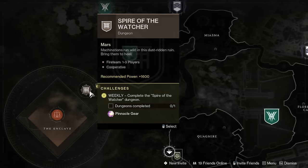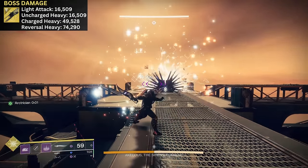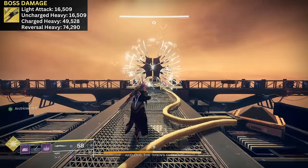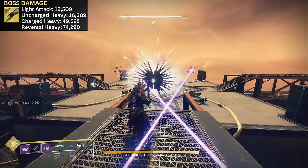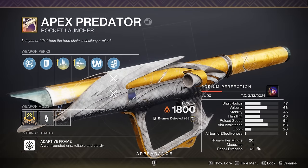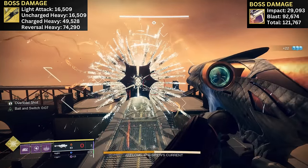On to the Spire of the Watcher dungeon to collect some more relevant damage numbers. Versus our boss Akalos, light attacks are dealing 16,509 points of damage, with uncharged heavy projectiles mirroring that damage. A charged heavy attack is dealing 49,528, combining both damage values. If you are able to get a reversal off — which is not the easiest thing to do versus a boss that doesn't shoot back — you're looking at 74,290 points of damage per projectile, about 25,000 points higher than the base charged heavy with that 50% damage boost. For comparison, the old bait-and-switch Apex Predator with impact casing and a boss spec deals a combined 121,767 on the second rocket when bait and switch is procced — considerably more than a single projectile from Black Talon, even with reversal.